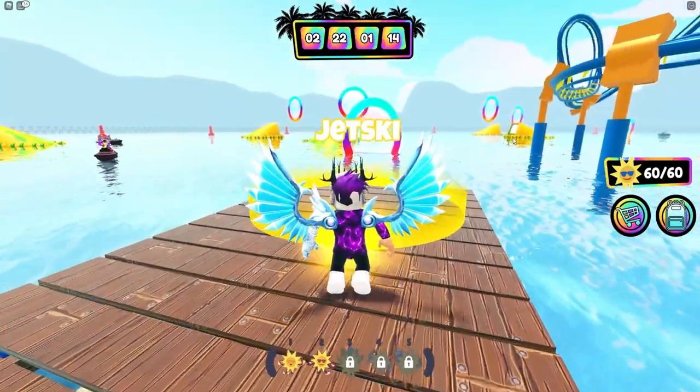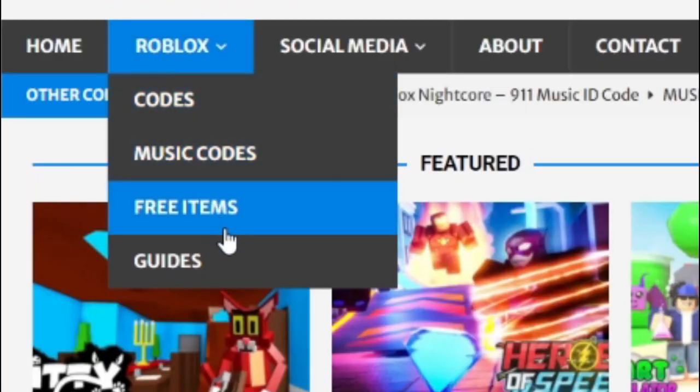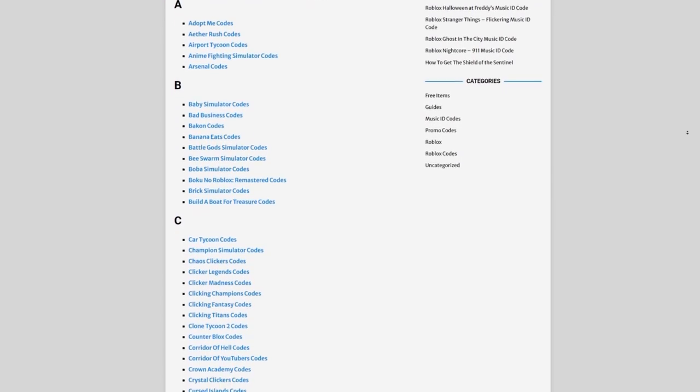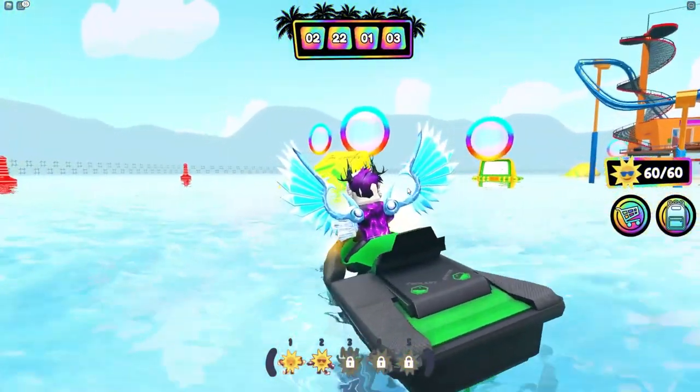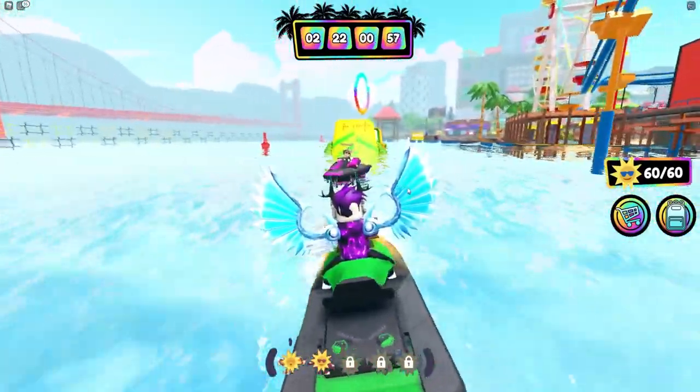But first, let me tell you about rblxcodes.com, which is my own Roblox code website where you can find game codes, music codes, and guides. There is tons of stuff in there that you guys have to check out. Overall we have codes for over 300 Roblox games, so if you guys need a code for a game it will be there.